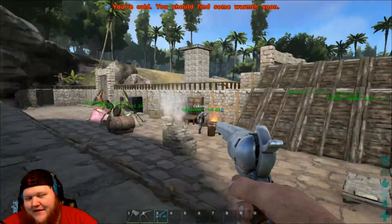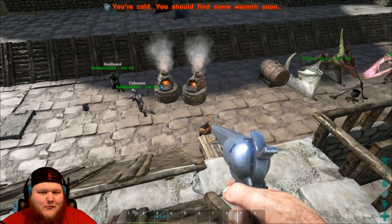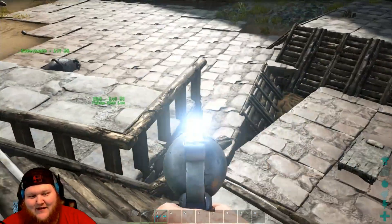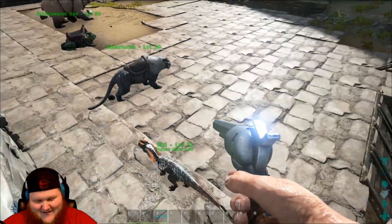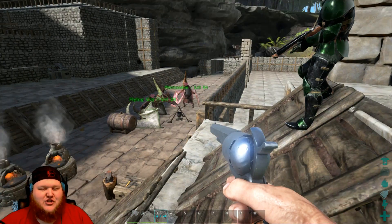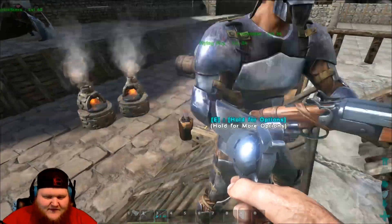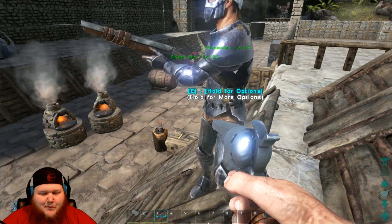So guys, what are we going to do this episode? I wasn't included in the discussion — I was AFK watering my love garden while they were planning. We can finally get shotguns, like pump-action! I thought you already had a shotgun. Let's clear this up: what you have is a breech loader, not a pump-action. It's a double barrel — a breech loader.